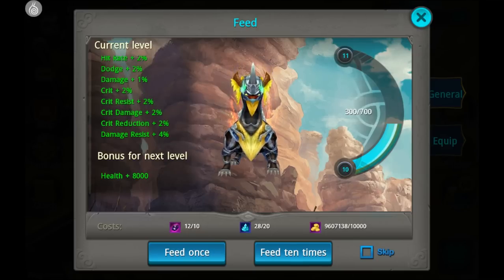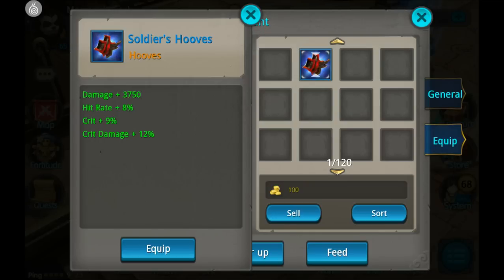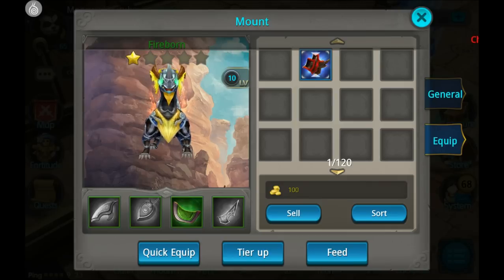I want to talk about one thing, and that is the mount armor. As you can see here, I do have blue hooves — blue quality hooves — but I cannot equip them because my mount is only one star, or green, whatever you want to call it. You should actually get all green pieces first and then work your way up. I actually started buying the best equipment in the Valor store — golden stuff — but that makes no sense because I would need probably a five-star mount before I can even use it. So you should start with green stuff, go to blue stuff, then purple, etc.